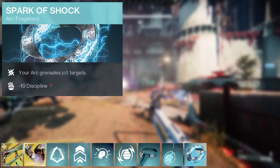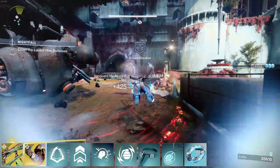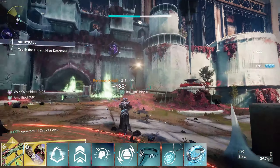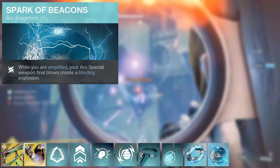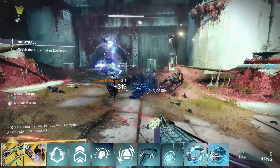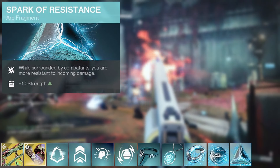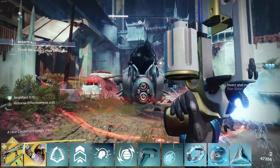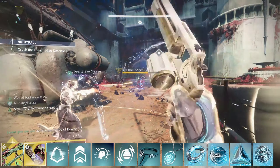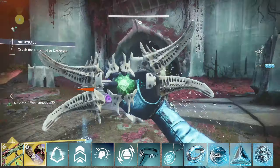For the fragments, we're using Spark of Shock — your arc grenades jolt targets. This makes the moths also jolt because they still count as arc grenades, so we get the blinding effect and the jolting effect plus the explosion from the moths. Next, Spark of Beacons: while you are amplified, your arc special weapon final blows create a blinding explosion. So not only do our moths blind, but our exotic weapon now adds a blinding effect on kill. Spark of Resistance: while surrounded by combatants, you are more resistant to incoming damage. And the last one, Spark of Discharge: arc weapon final blows have a chance to create an ionic trace, which will give us more ability energy to throw more grenades for moths.